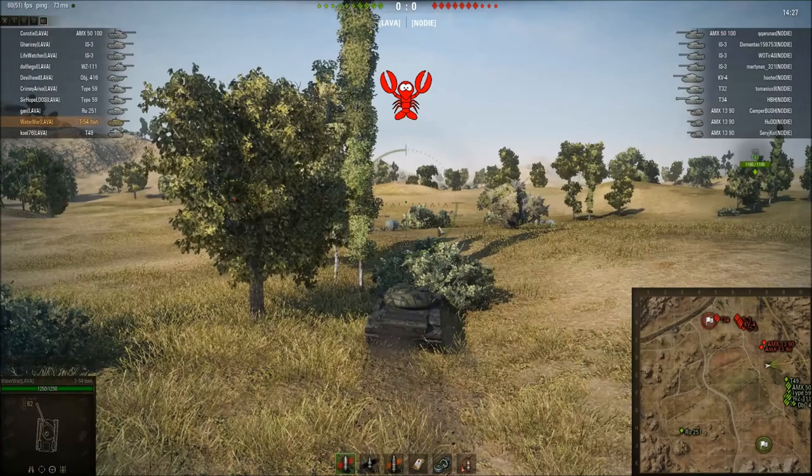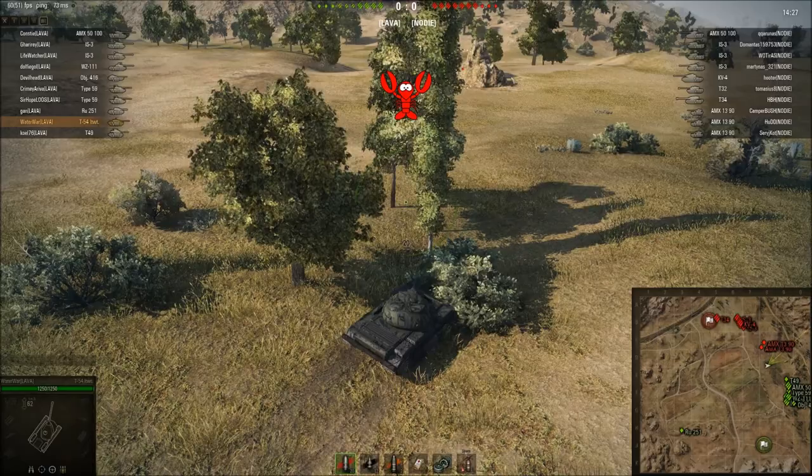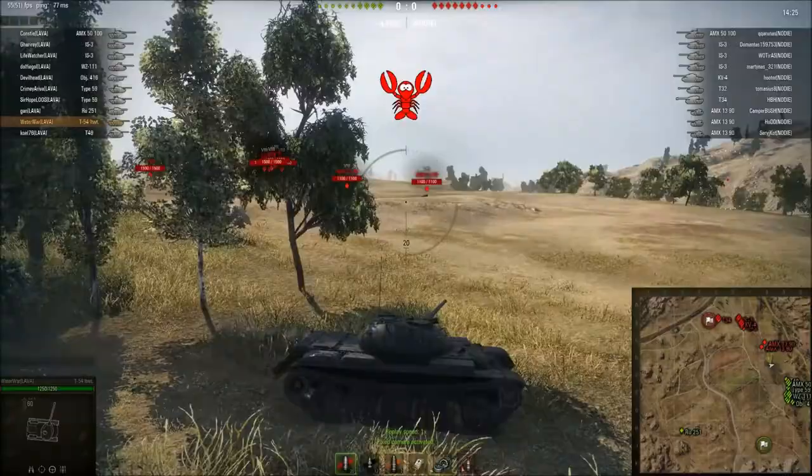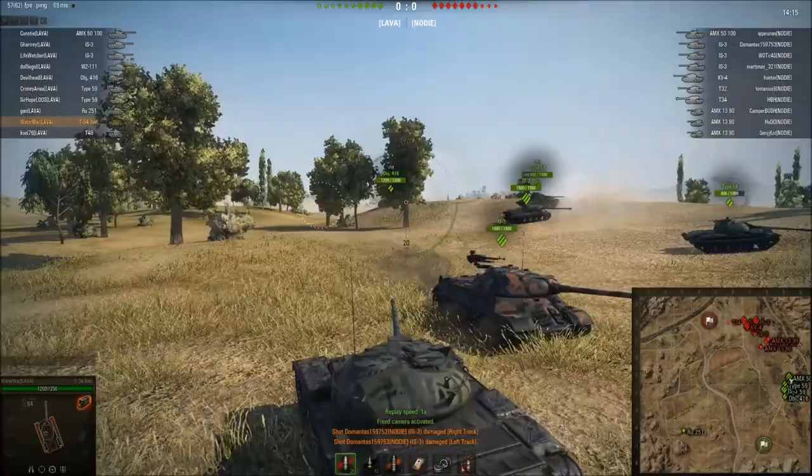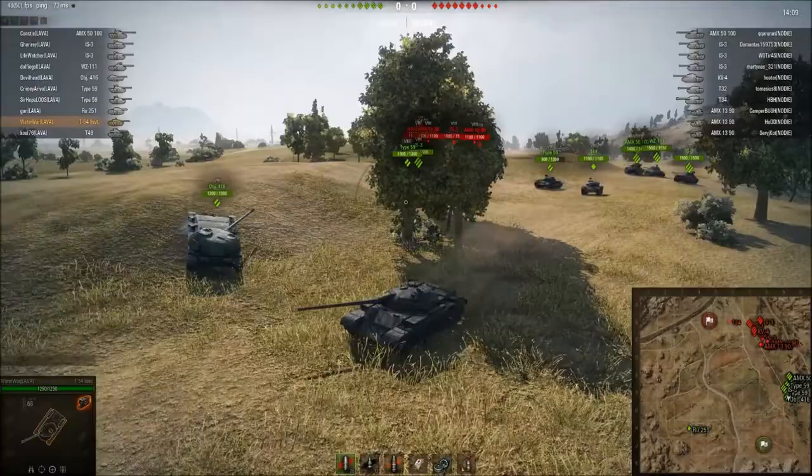Obviously since they changed the Steppes map you're a bit in the open when you drive across here. But it's okay - you should drive across and then get this rock between you and whatever is over here, and then you can drive to safety, which is what I'm trying to do. Here you can see I'm getting over to the rock, not perfectly, but just into safety, and I was lucky enough that I took no damage.